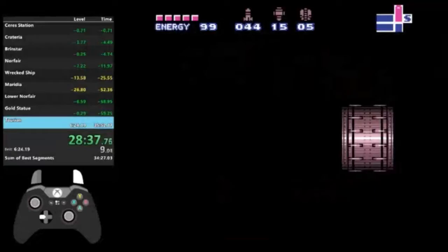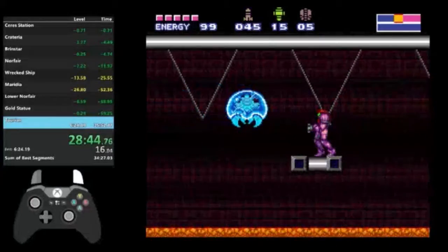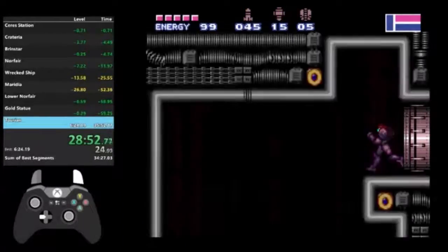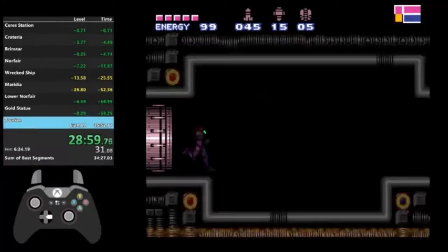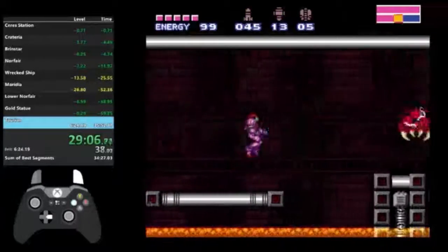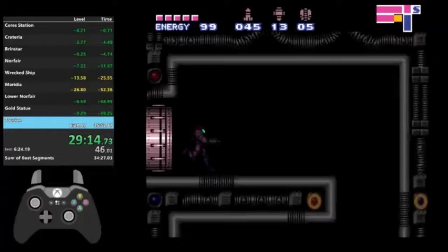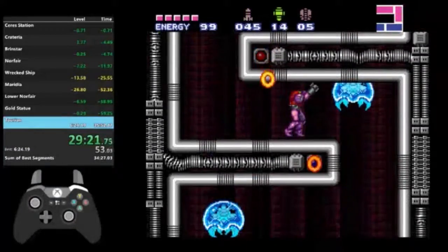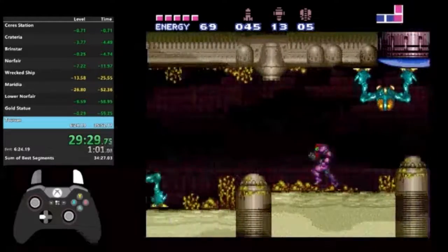After killing the bosses in whatever order, you unlock this area which is the final zone of the game. I have to kill these metroids — pass the door, freeze them and shoot supers into them, knock them down, kill those two, get to the next route. Knowing which metroids are on each route is very important so you know what to expect. Obviously I could be doing this much faster, but it takes practice.